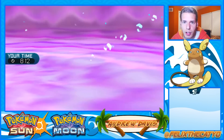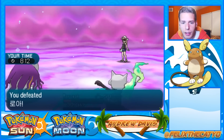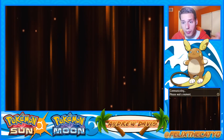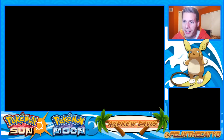Alolan Marowak just picked up three KOs by itself - it's too strong! The combo I really wanted to show you was Pheromosa and Tapu Lele - I think that's really good. Pheromosa and Clefairy is pretty good too, but Pheromosa and Tapu Lele together is just so threatening.